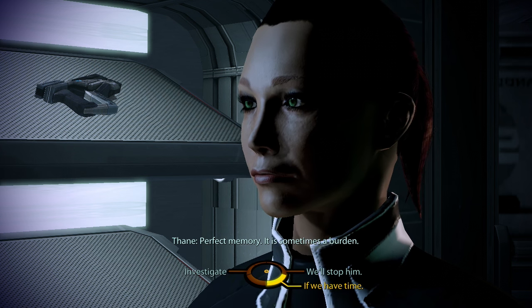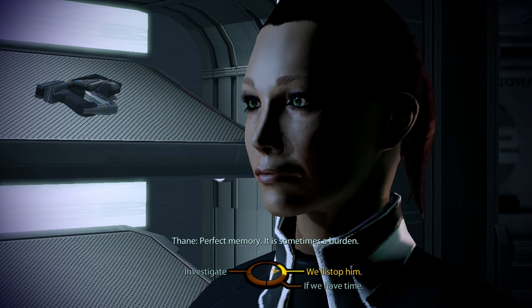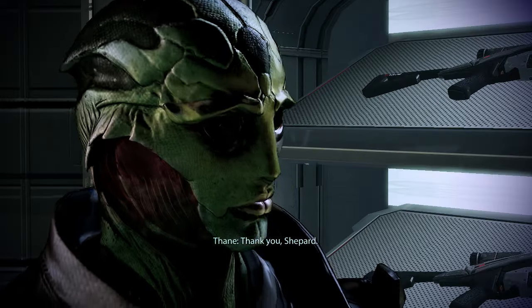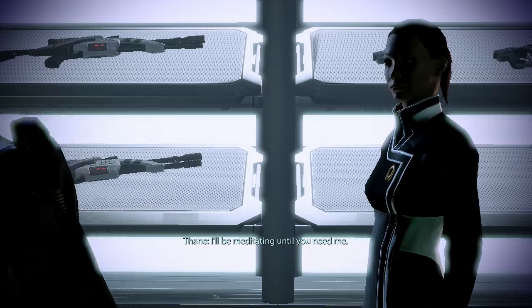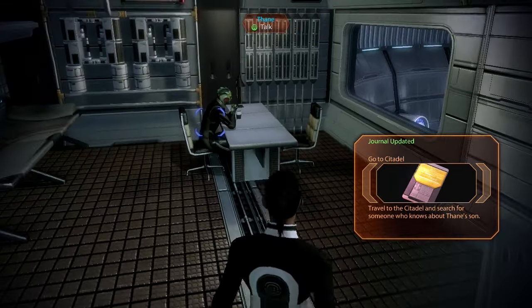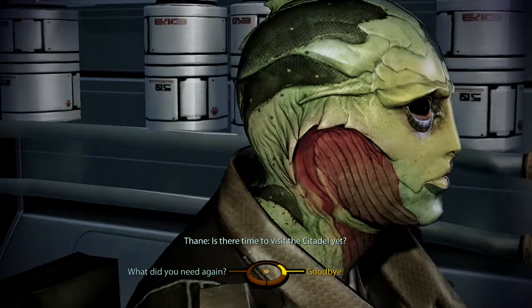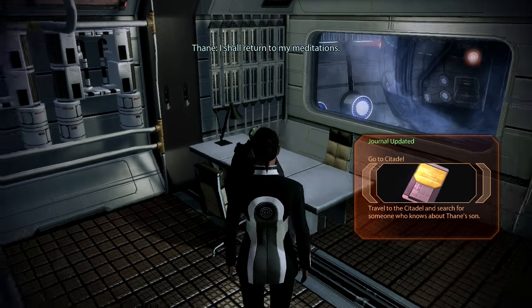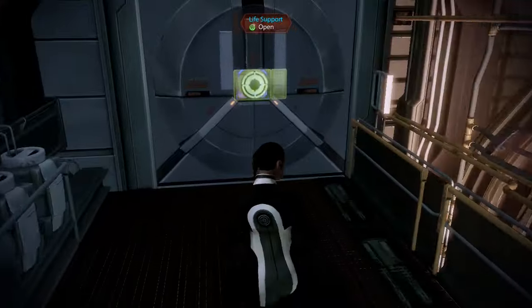I'll get us to the Citadel as soon as possible. Thank you, Shepard, I'll be meditating until you need me. Alright, I'm going to double check — Shepard, is there time to visit the Citadel yet? Not yet. I shall return to my meditations. Okay, dokey, bye. I'm going to go talk to Samara — get her mission so we can have one more flag floating around in the map.